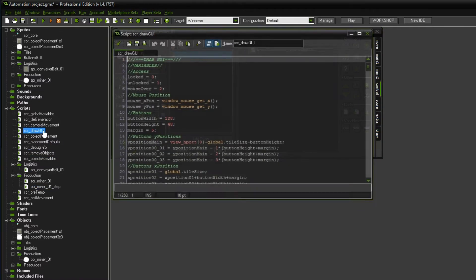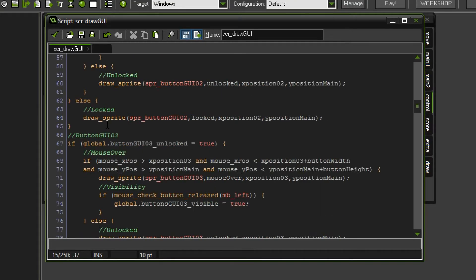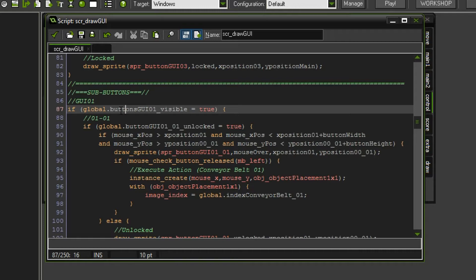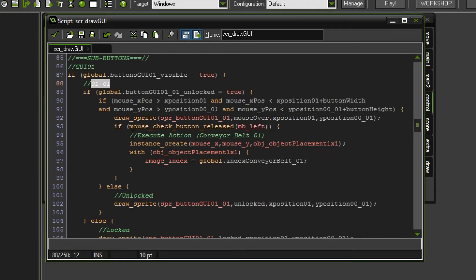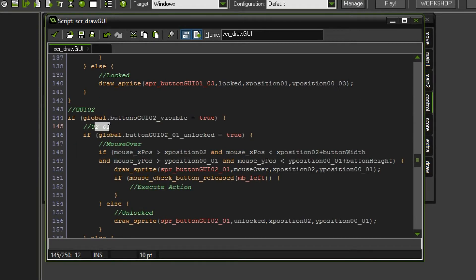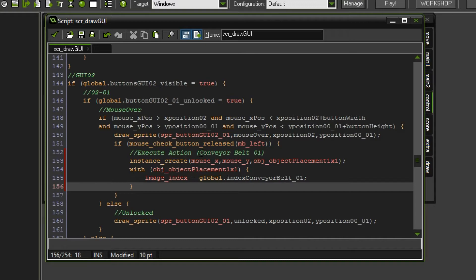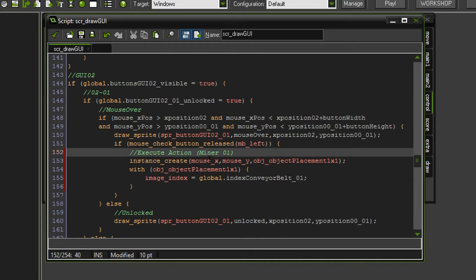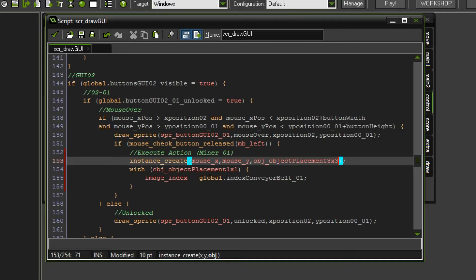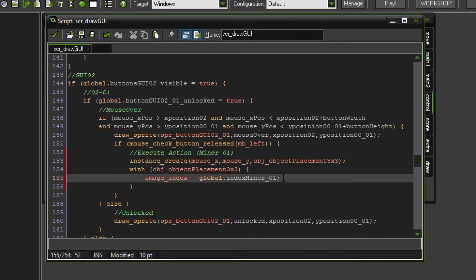So now we set this up and we can get to coding a bit more. At the moment I still haven't programmed in that we can click the button to spawn the miner - so we will have to do that. If you remember, we do that in the draw GUI event. Right here we are basically drawing the menu at the bottom and drawing the main category buttons. Somewhere along these lines we're creating the sub buttons. I only have one here set which is executing the conveyor_belt01 spawn. We want to look at category_GUI_0201, which is the first button above the second category. We copy this over and this time it's not object_placement_1by1 but object_placement_3by3, with the image index set to miner01.